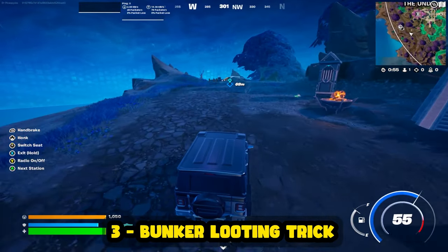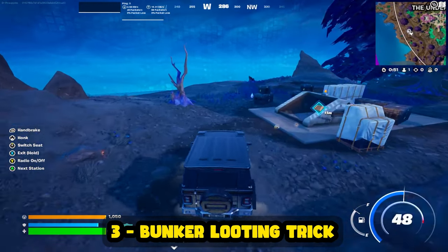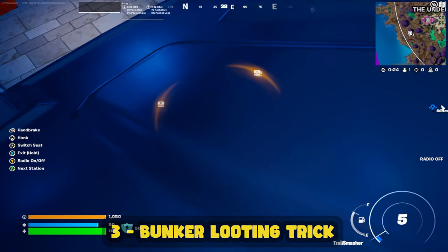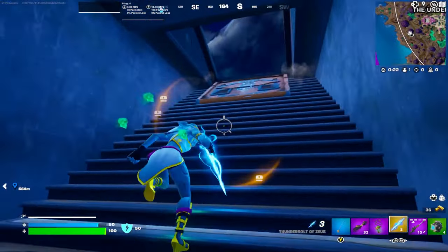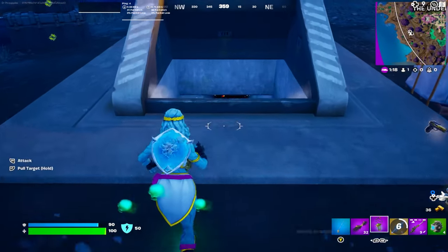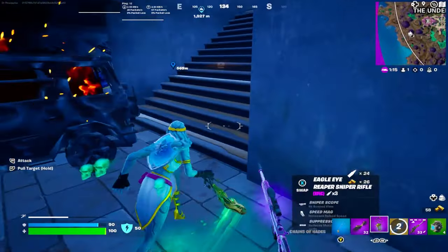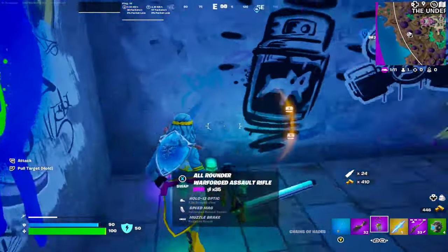When you see a loot bunker opening around the map, it's worth finding a car to drive over to the bunker as it's opening and throw the car straight down. You don't want it to go too deep — you want it right at the end where the stairs end — and then just blow the car up. Once you do, everything for the most part will be open. Sometimes not every single chest opens, but for the most part every chest opens, every piece of gold breaks, and you can loot all that gold nice and simple.